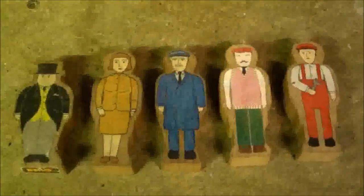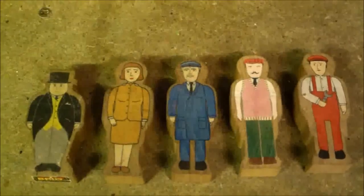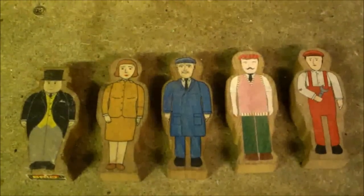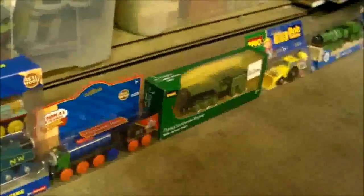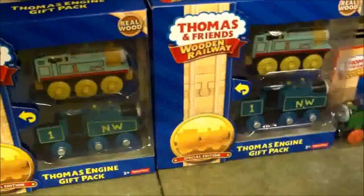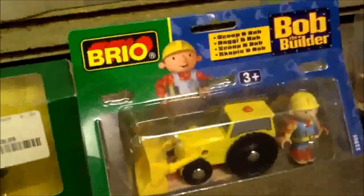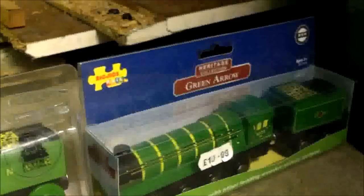Here are my Wooden Figures. Left to right we have a Fat Controller, Lady Hat, a Staff Worker, Farmer McCall, and a Workman — could be Jem Cole. And behind them I have all my items that are still in the box: 2 Thomas Engine Gift Packs, Patrick Hero, Brio Flying Scotsman, Scoop and Bob from the Brio Bob the Builder line, Big Jigs Flying Scotsman, and Big Jigs Green Arrow.